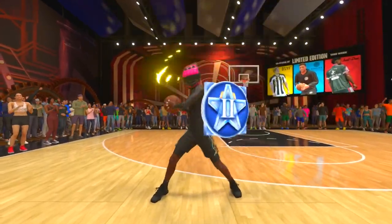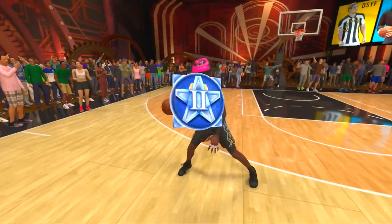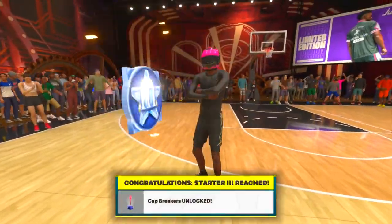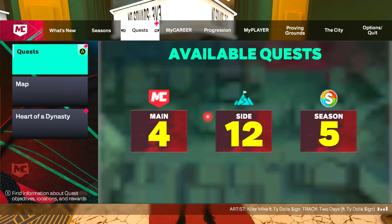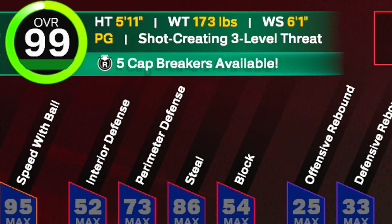I finally hit Starter 3 and I'm ready to use my cat breakers. I finally unlocked my cat breakers — I hit Starter 3. If I come to my attributes right here, it now says I have five cat breakers available.